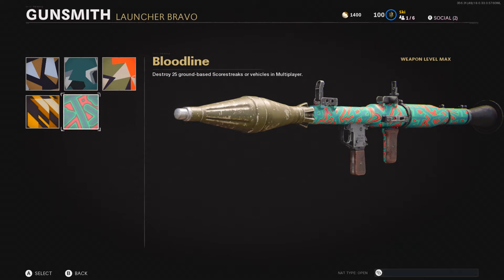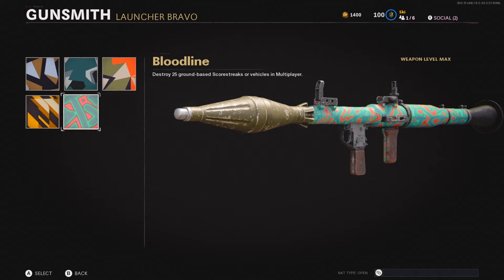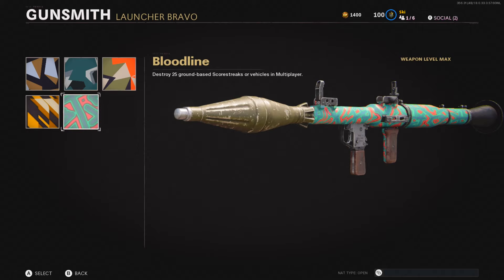The ground-based scorestreaks camo is pretty easy, though it takes a little time since not many people use ground-based scorestreaks or vehicles. However, if you go into Combined Arms, people will be riding boats, snowmobiles, and motorcycles — shoot those and they count toward this camo. Luckily for the RPG you don't need as many destroys as the Sigma, but you can't lock on, so you have to be precise. You can also destroy sentry guns and RC cars if you're lucky enough to face those — make sure to take advantage of those whenever you get the chance.